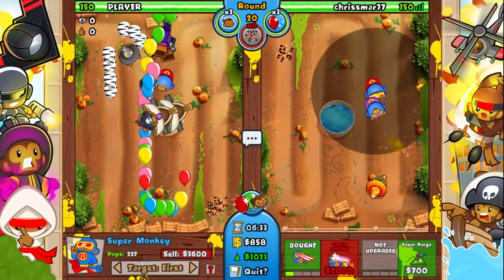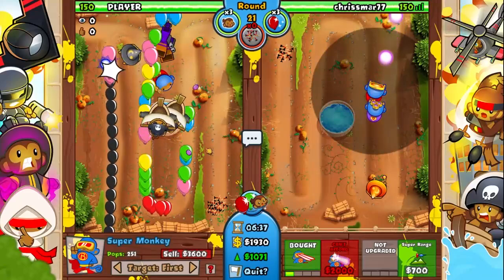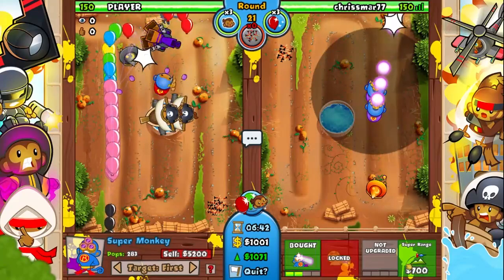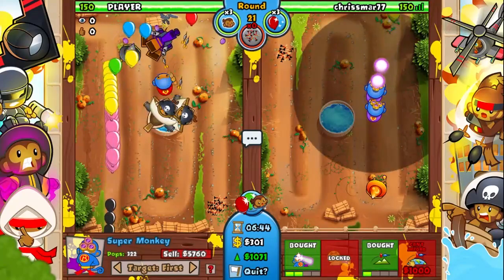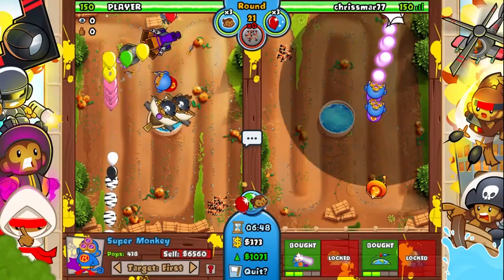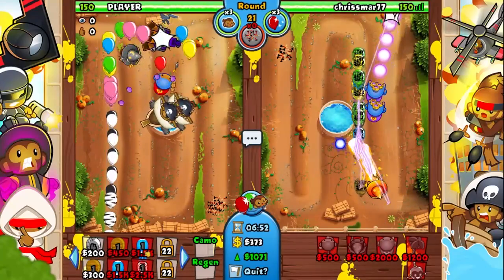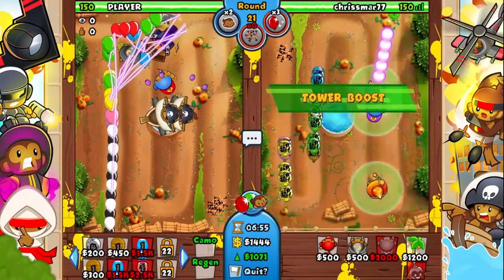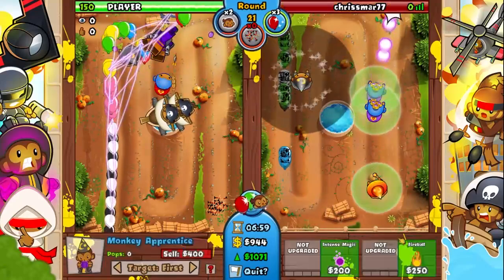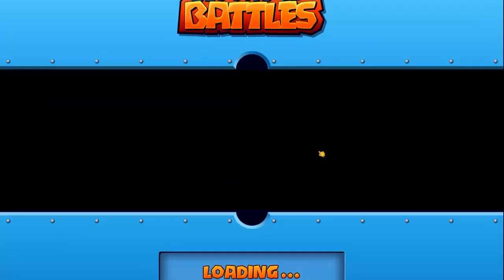You can see I work on getting the Laser and then the Plasma up before I upgrade the range. My plan was to build up a little bit of defense so I could hold off, and then try to send my opponent something. But he noticed that I didn't have the camo detection going and sent camo balloons, and I couldn't react fast enough to get a Monkey Apprentice down. And I lost.